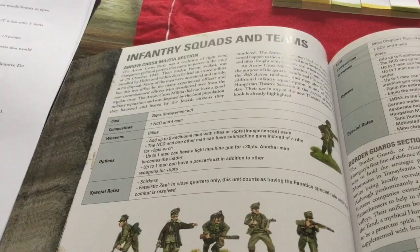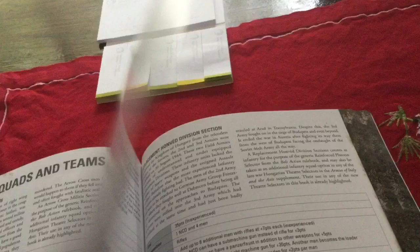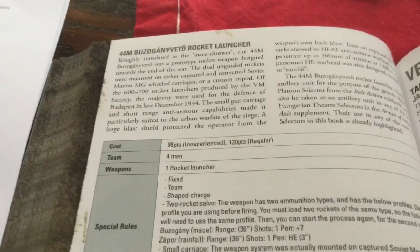The parachute assault guys are probably the best Hungarians. They're veteran, have Toughest Boots, and remove D2 pins — so they're pretty badass. They can also take Hitler's Buzzsaw. There's one special unit that I thought was really cool that I wanted to highlight.